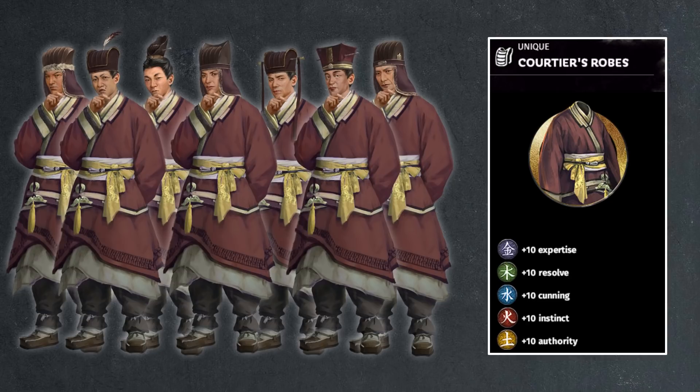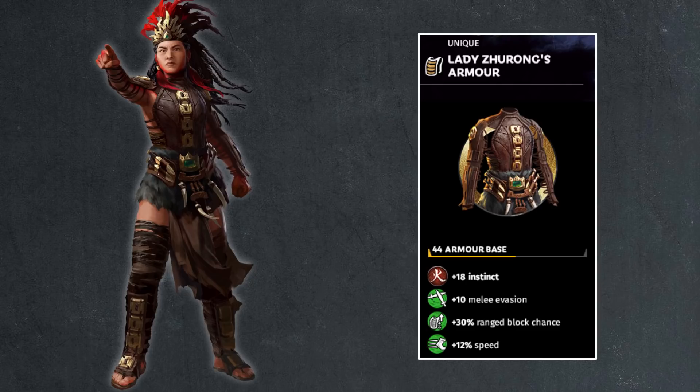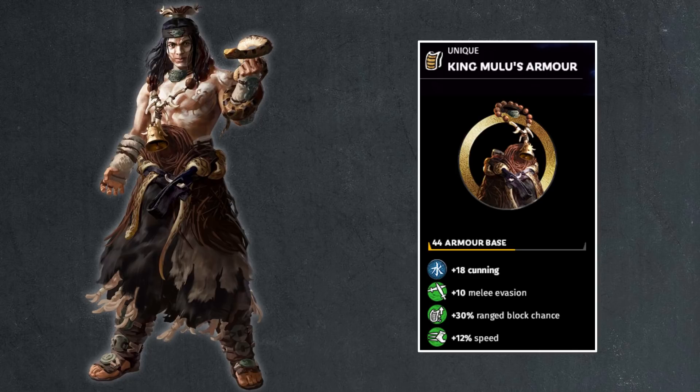Starting with the Furious Wild DLC and King Meng Huo: 44 points of armor — slightly less than 55, makes sense — 18 points of authority follows the rules, 10 points of melee evasion, 30% range block chance, and 12% speed. So A World Betrayed had everyone at 15% or even 30%, but here we're back to the standard 12%. Consistency is once again questionable. Then Lady Zhu Rong: 44 points, same as her husband, 18 points of instinct, melee evasion, range block chance, and speed — very similar. Then King Lu Lu: also 44, 18, 10, 30, 12 — just changing the correlated class stat. Then Cha Mo Ke gets two stats — 10 points of expertise and 8 points of authority, splitting from 18, plus 20 points of melee evasion, 30% range block chance, and two armor set bonuses with his unique bow for some very nice boosts to his retinue.